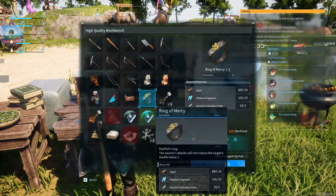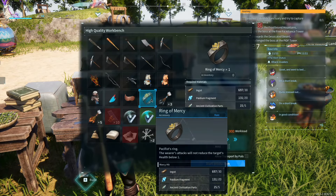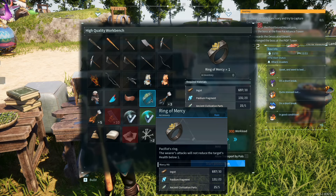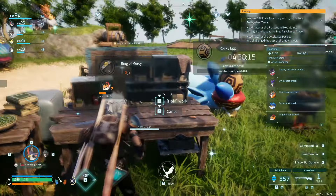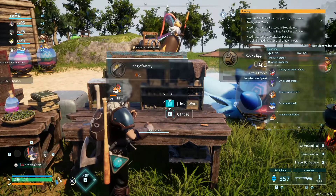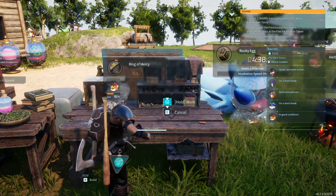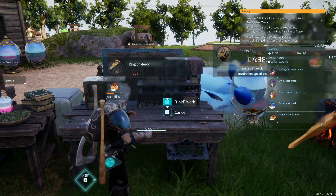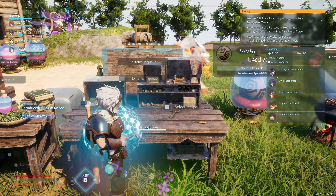We need to make the Ring of Mercy. Somebody actually left a comment about this. The pacifist ring — the wearer's attack will not reduce the target's health below 1. Which means if we're trying to take something down and capture it, we can just use whatever we want but their health will never go below 1. That's good. Ring of Mercy is done — already equipped.